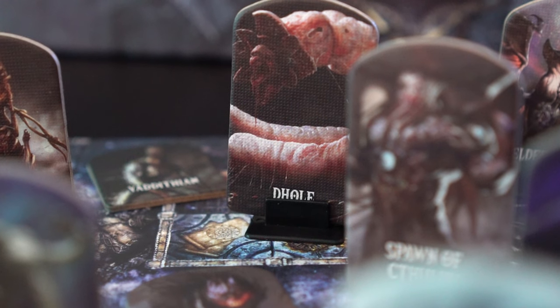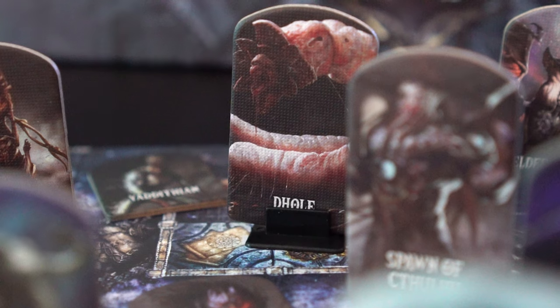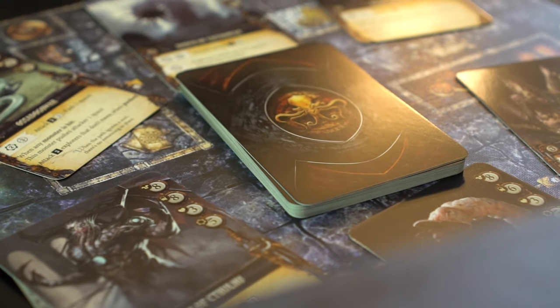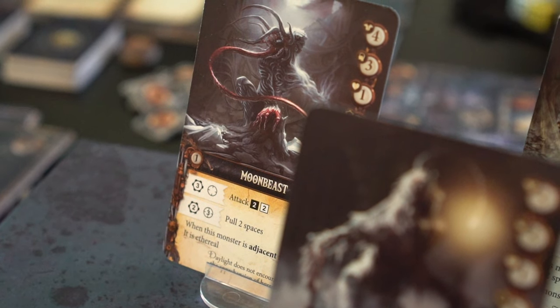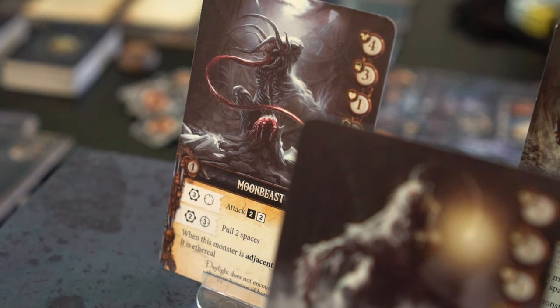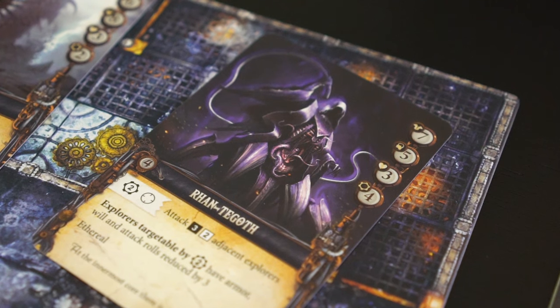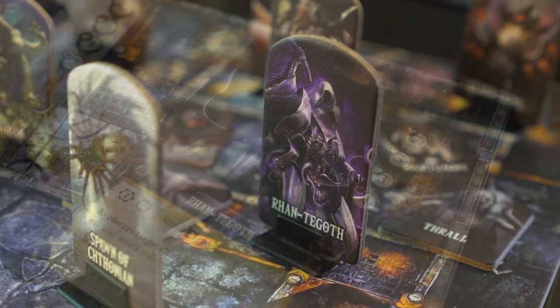Monsters of Lovecraftian Mythos will erupt from the darkness to prey upon the explorers, looking to engage in some flirtatious banter and a quick bite. The host of monsters is wide, ranging from the spawn of Cthulhu to the moonbeast. Low level monsters like Bwopoth will be easier to pick off, while a god being like Ron Tagath will be cause for flight.